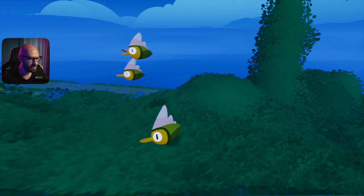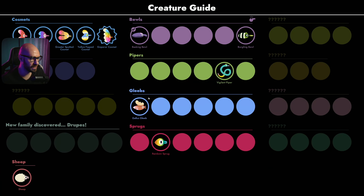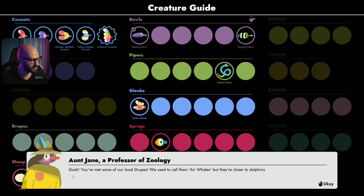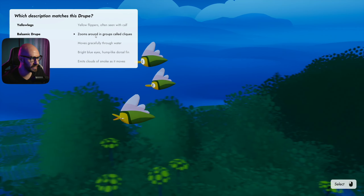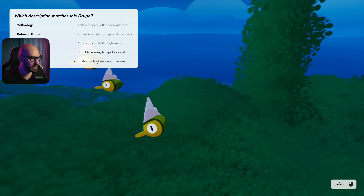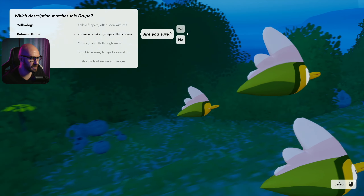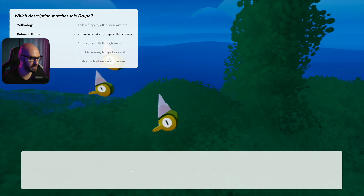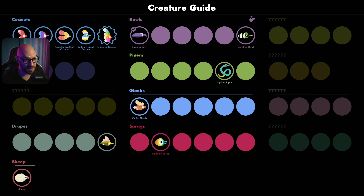What are these? A new family unless they might be Glebes - no, it's this one: the Droops. Jane says: 'We used to call them the air wells but they're closer to dolphins.' Checking traits: yellow flippers, zooms around in groups called cliques, moves graciously through water, dry blue eyes, emits clouds of smoke. I think it's the Balsamic Droops - yes, that's right!